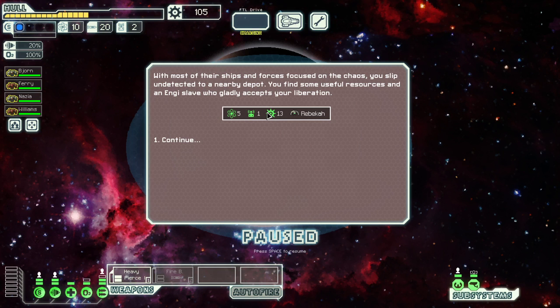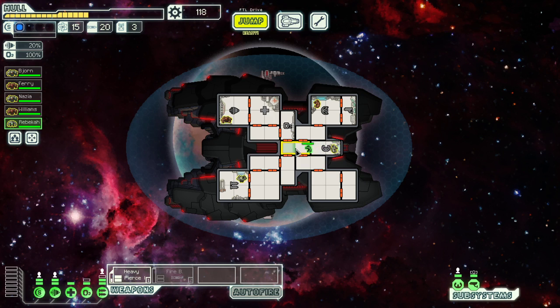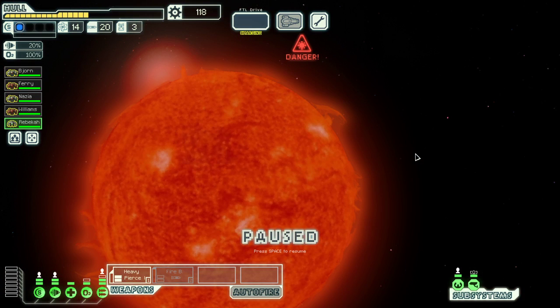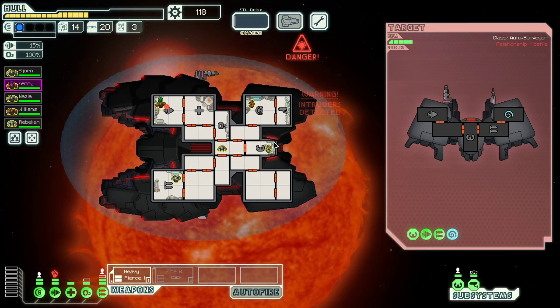Cool, I got another crew member. You can just go here and be a designated repair person, I guess. That quest was worth it. And a sun — no, don't attack the engines. Questions of mind control.